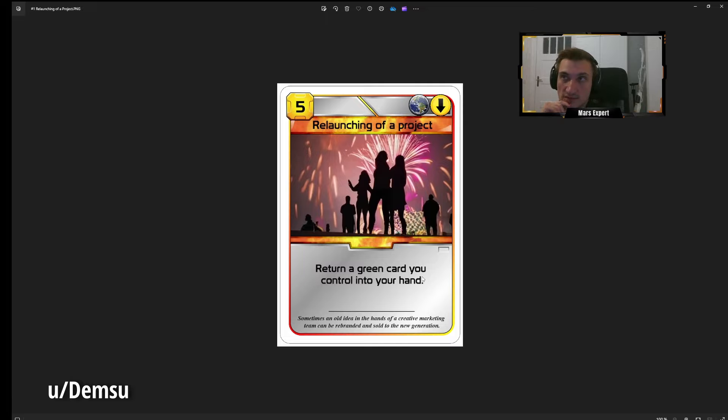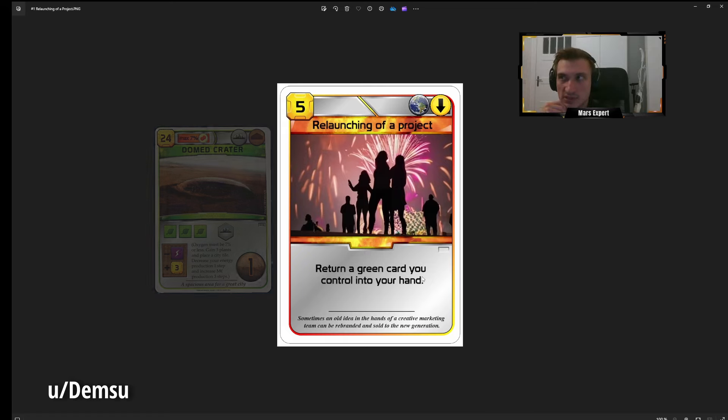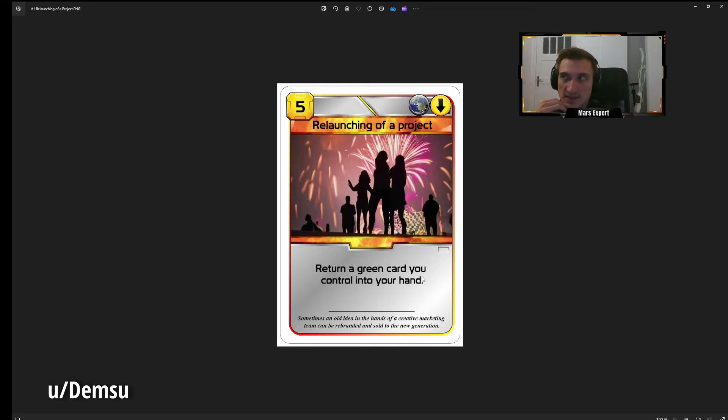Miranda Resort with earth tags could be really good. Good development cards work well with this — if you play a really good development card early and then use this to replay it, you get crazy value. City cards also work because they're not special tiles: you can just place another generic city. Dome Crater, for example — in the right moment that gives you five plants and lets you convert, which is really useful.